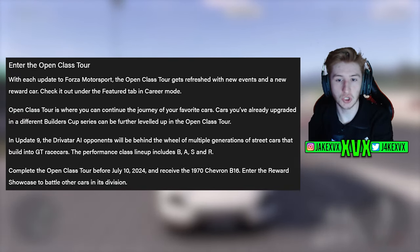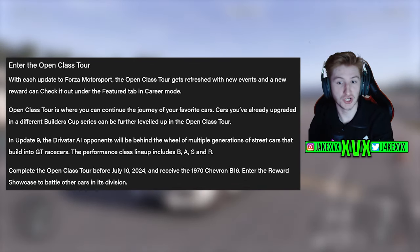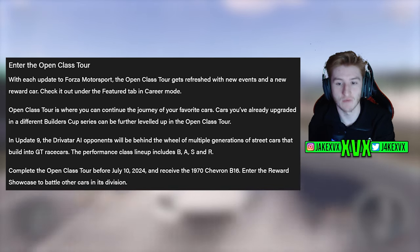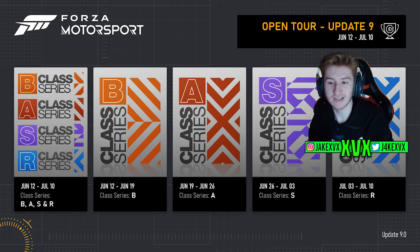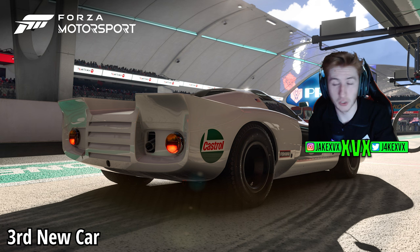We've got a new open class tour as per usual. With each update for Forza Motorsport, the open class tour gets refreshed with new events and a new reward car. In this update, the Drivatar AI opponents will be behind the wheel of multiple generations of street cars that build into GT race cars, from performance classes B, A, S and R. If you complete this open class tour before July 10th, you will receive the 1970 Chevron B16 — I believe that's the third and final new car for this update. Some updates are going to be a bit smaller when it comes to cars, but at least we've got lots of new features and races in this update.